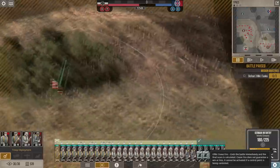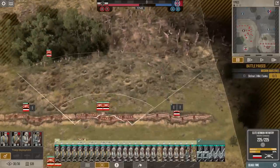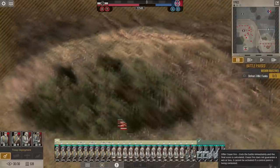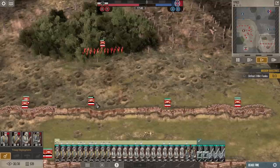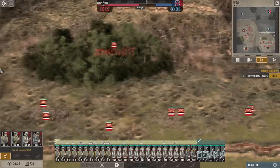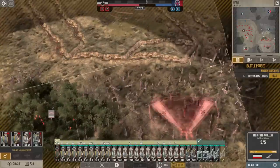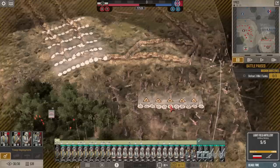It doesn't look like there's a lot of enemy troops here. The secondary troops — the troops on the adjacent hexes — can shoot. They should have shot, even if the grenadiers don't. They were in their firing arc. Move forward, boys. Start the rolling barrage now. Go.